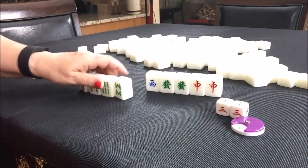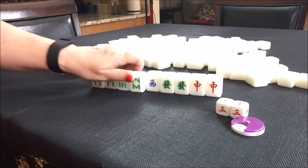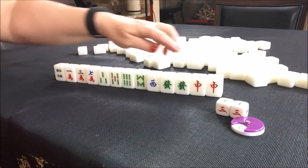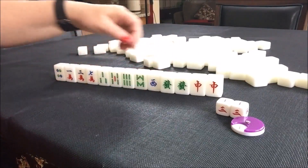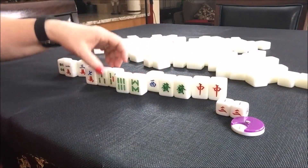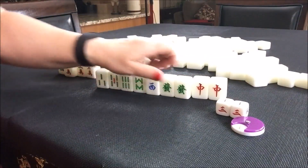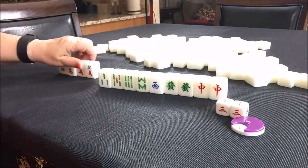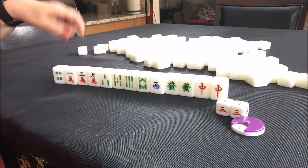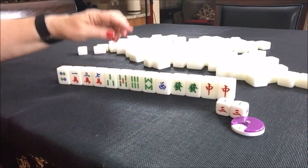Here we have some good chow tiles: six, seven, eight — all we need is a seven bam. Three, four, five — we just need a four. So these would end up being our discards. We're four away from a half flush with those dragons — that is awesome. We could pung that, throw that, pung that, throw that, chow that, throw that, chow that — we'd be ready on a west. That would be the progression I envision. We could also draw into this instead of claiming discards. If you want to see more about how that works, there are links below.